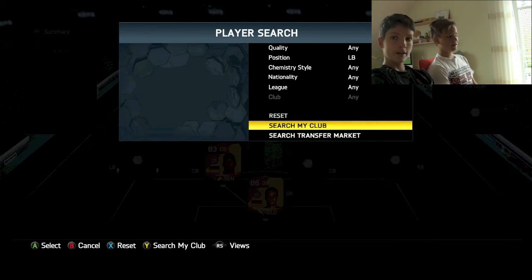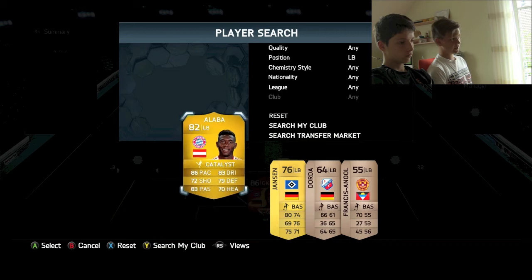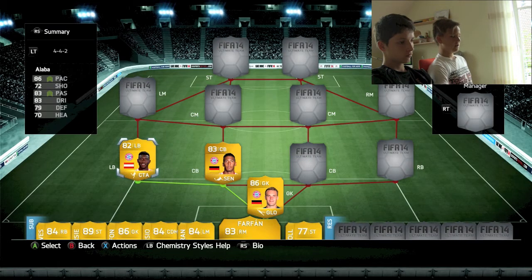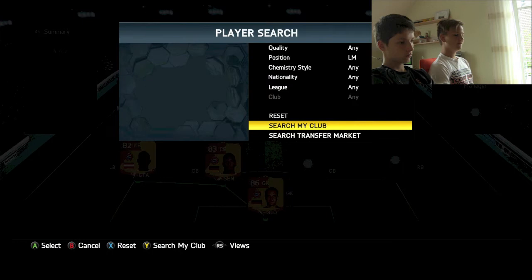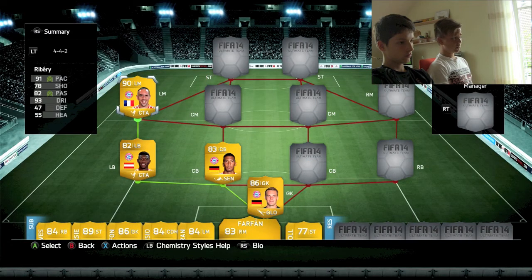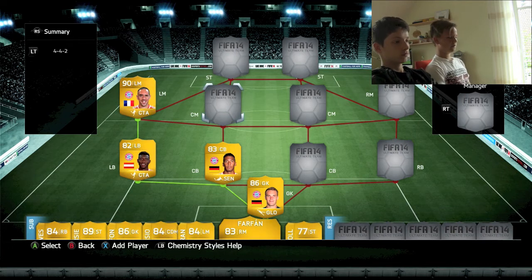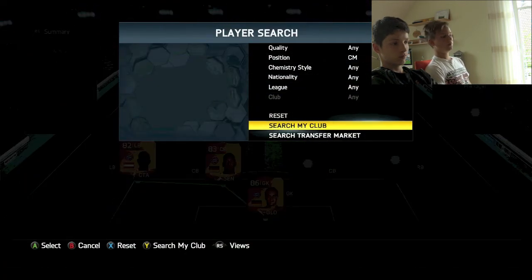And as a left back I got Alaba. He gives a great link to Boateng — it's not a super link but he gives Boateng a good link, and he's a great left back, I think one of the best in the game. As a left midfielder I got Ribery with a catalyst chemistry style — same as Alaba. Ribery's really good, really fast, got great passing and great dribbling, and five-star skills. As a central midfielder I got Toni Kroos.